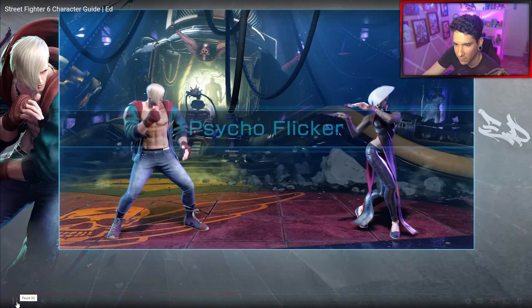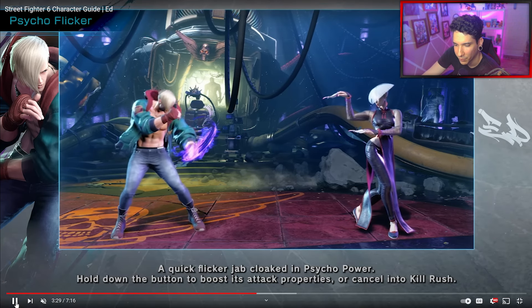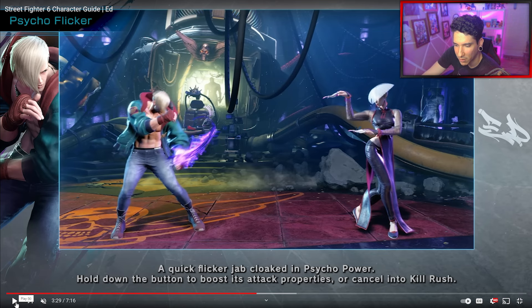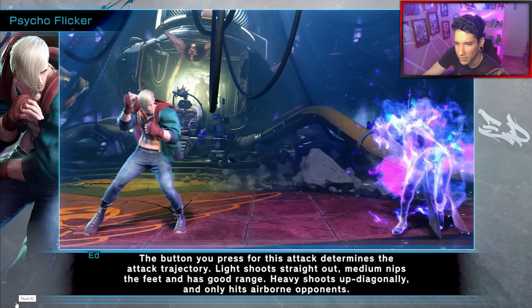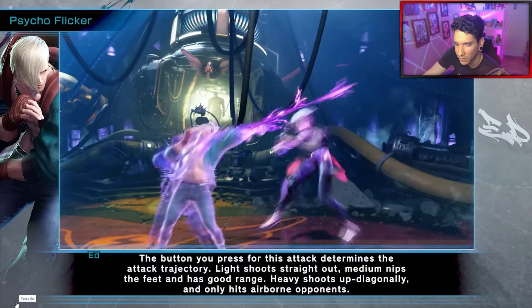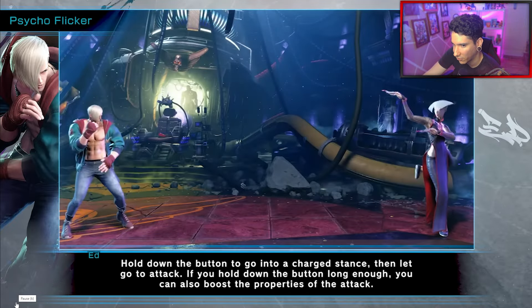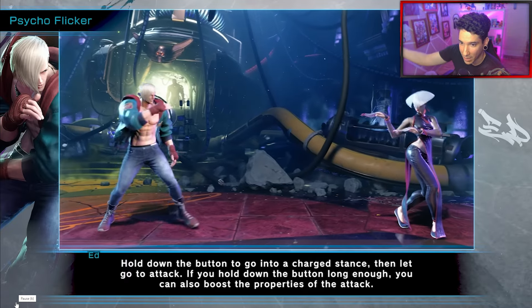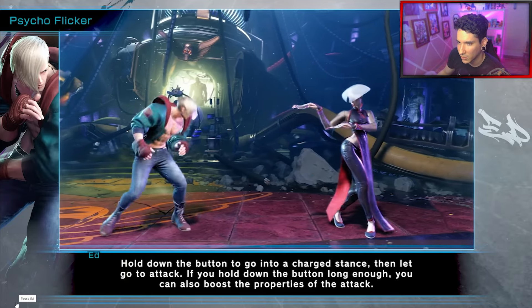Psycho Flicker — this is the one that you can charge. Quick Flicker Jab cloaked in Psycho Power; hold down a button to boost its attack properties, or cancel into Kill Rush. The Psycho Flicker works as a hook as well if you fully charge it, so you can grab your opponent and go for a juggle attack.